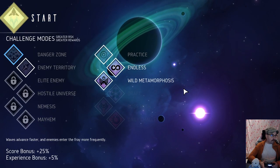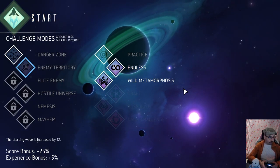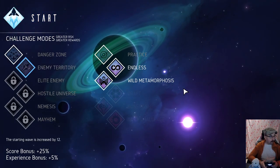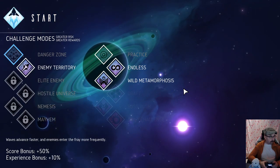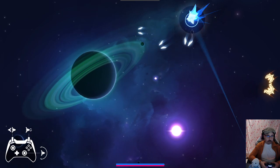Let's try again. We can also improve the difficulty with some challenge modes — greater risk, greater rewards. Waves advance faster, enemies enter the fray more frequently, and the starting wave is increased by 12. Let's try a run with these on and see how different it feels.